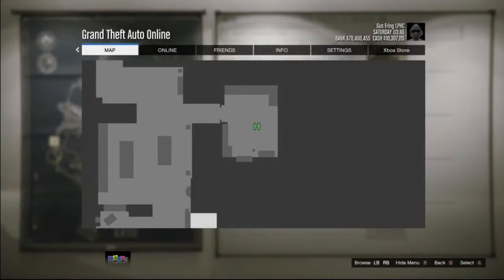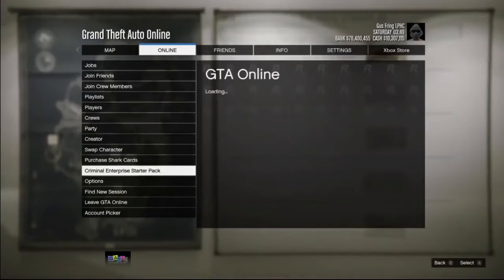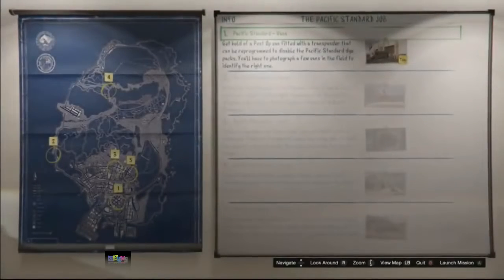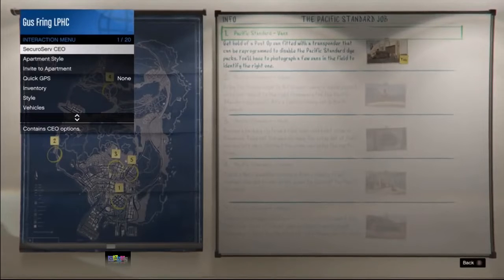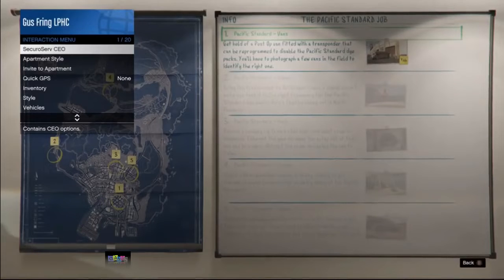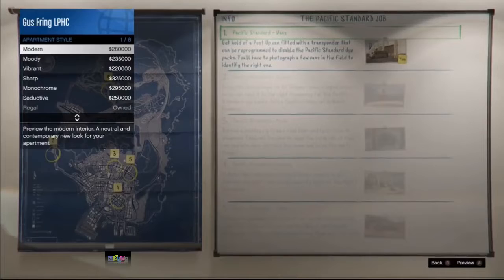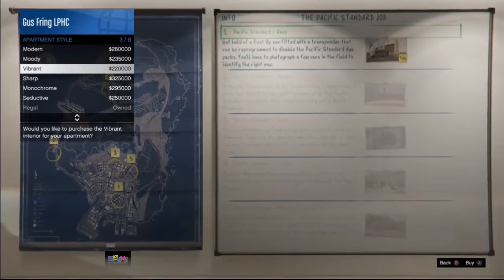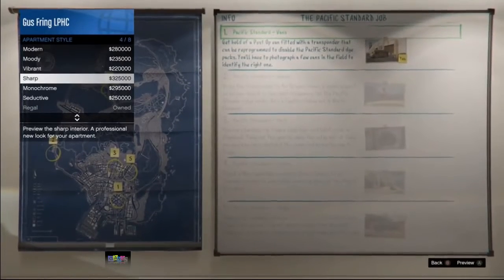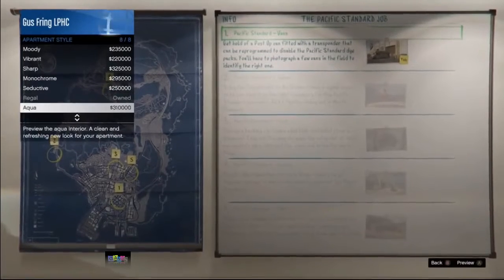In the pause menu, go to the Online tab, open the Criminal Enterprise Starter Pack, then back out and back out of the pause menu. Open your interaction menu — if you can't open it, you did something wrong. If you can open it, scroll down to Apartment Style and preview the apartment styles. Don't purchase them, just preview. You'll get a black screen after previewing the first style, but not the others. If you got that, you're on the right path.